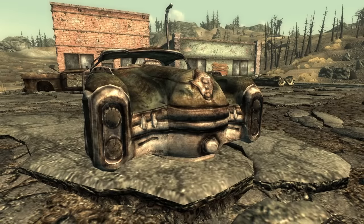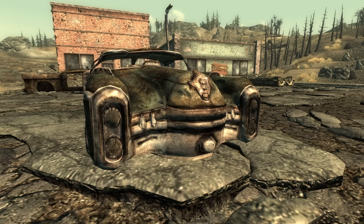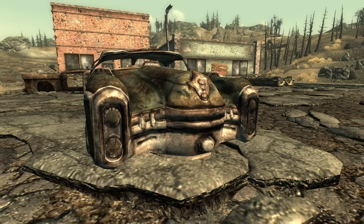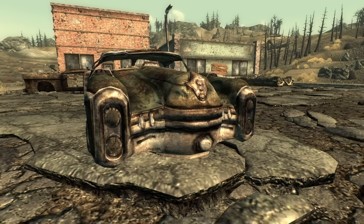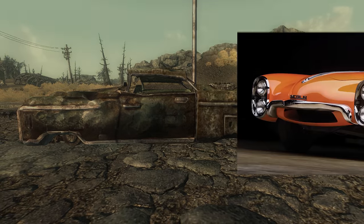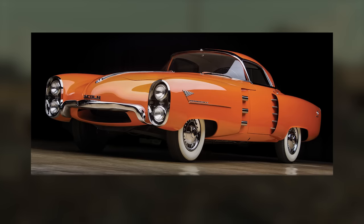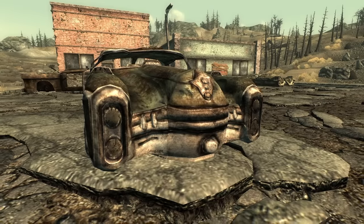A rare vehicle in Fallout 3 that has little information available is a non-Corvega sedan. It is far less common than other cars and isn't seen in later Fallouts. It was very clearly inspired by the 1955 Lincoln Indianapolis concept car, with stacked headlights and a bulbous protrusion from the front of the vehicle.